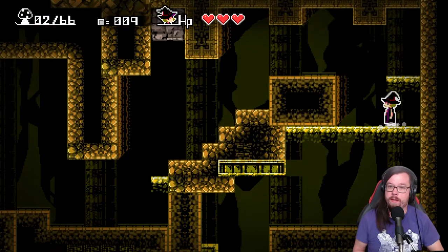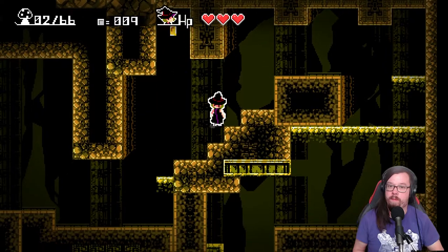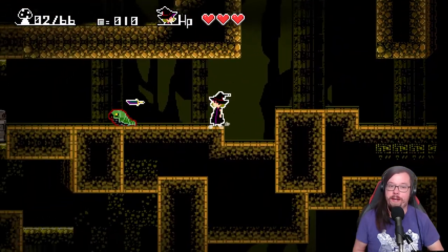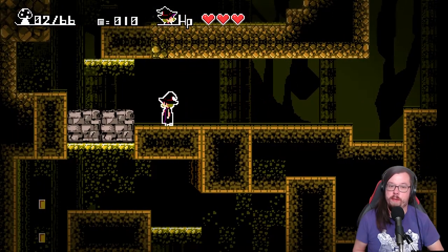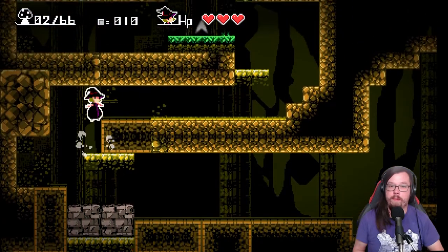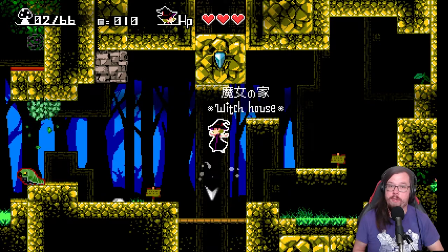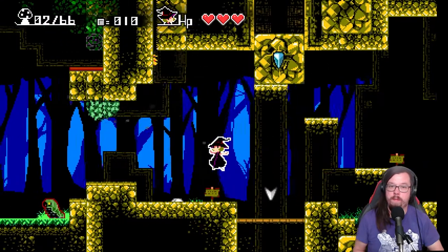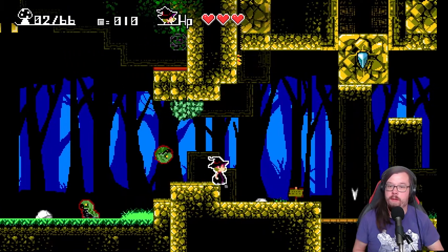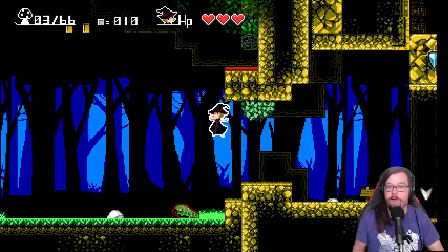Did we miss anything? Definitely here - a little bit of money. Give me the money. We should be able to set up a little shortcut for us. I'm gonna go check out what's up here. I don't even know what that is. Could I touch it? Oh, it was a mushroom - the little side ones.